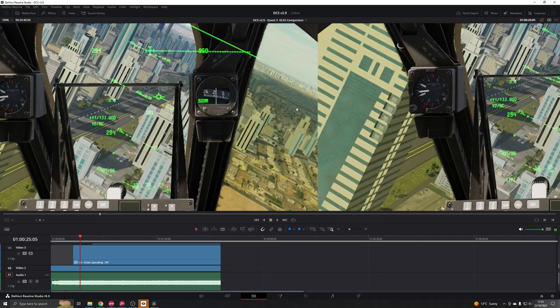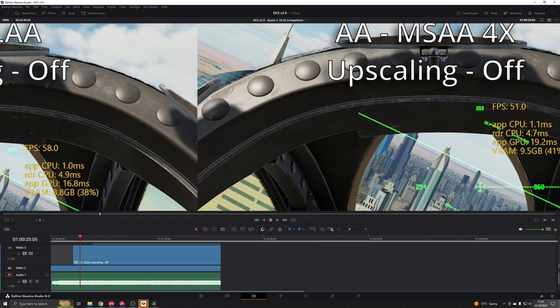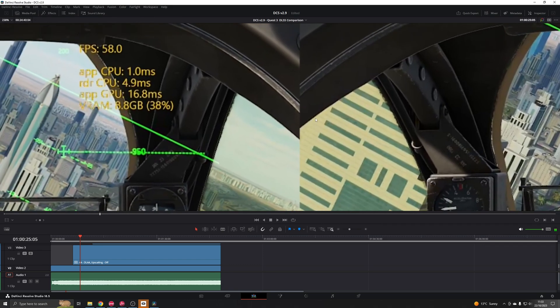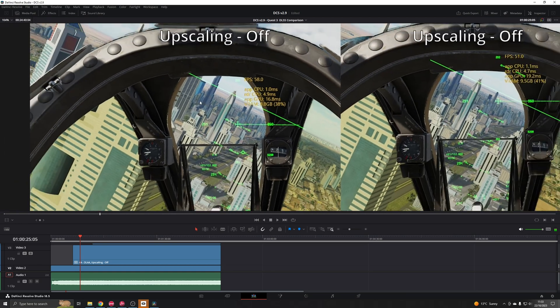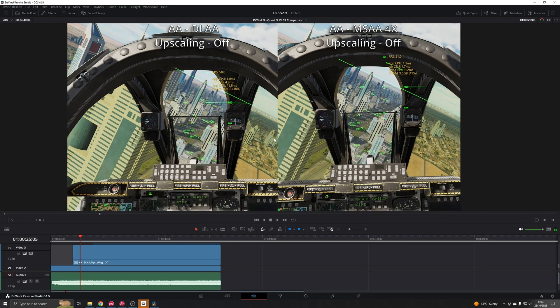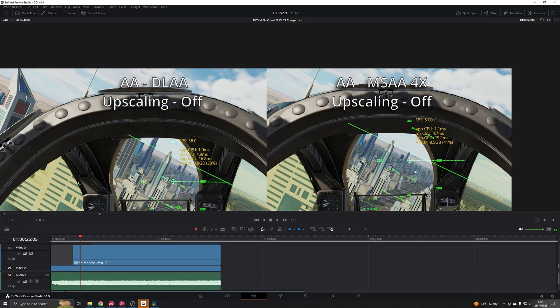If we take a peek at some of the details, with MSAA 4X on the right we've still got some detail retained on the top windows of this building, but on the left with DLAA we've lost some of that. So it is a trade-off, but it definitely removes the jaggies and the shimmering. For performance reasons it's worth considering if you're close to the edge of a refresh rate on your headset, but if you've got the performance headroom, MSAA is the way to go.